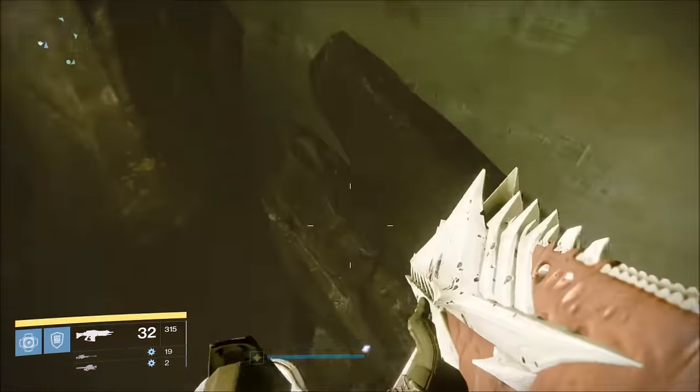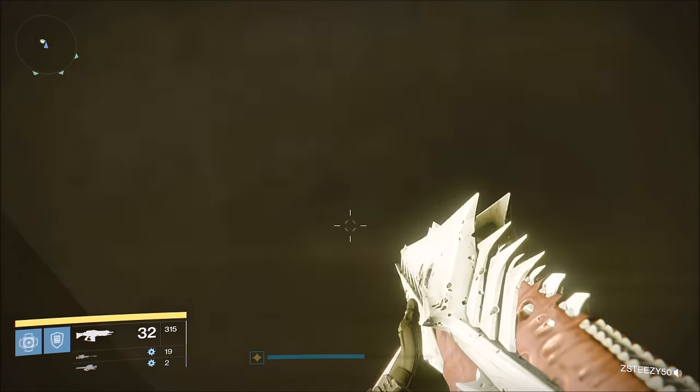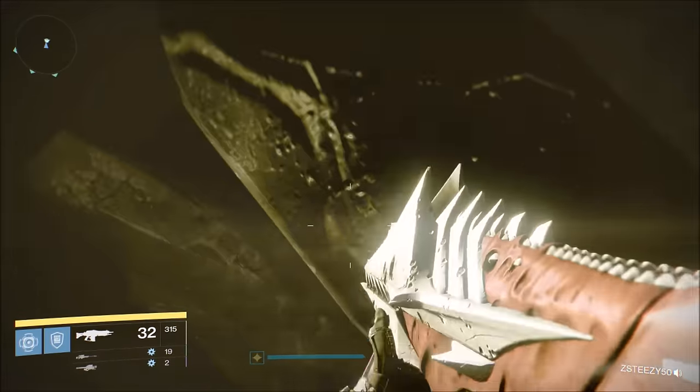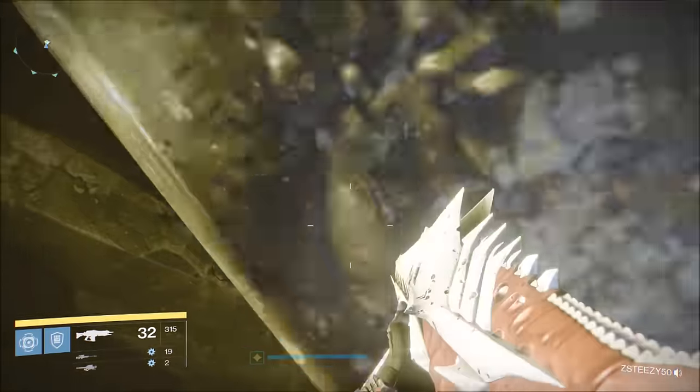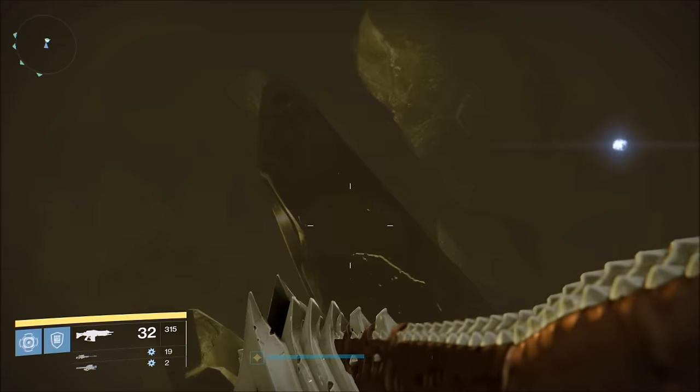What you want to do is get somebody to the secret area, as you're about to see. Which means you have to jump up high, and if you use your ghost he'll scan the area. You'll see a hole in the wall up high — just jump up there.